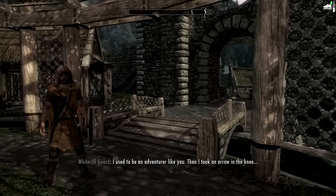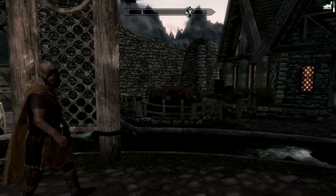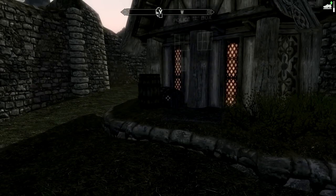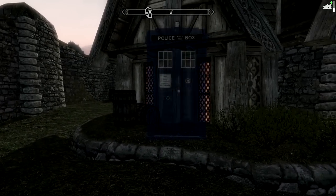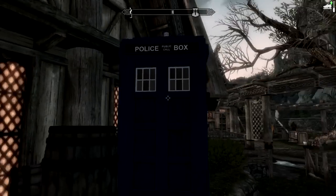Now, in order to find your TARDIS, once you've installed the mod with the link down below, go into Whiterun and head to the cow. Go to the cow and walk into his pen, and you should hear the TARDIS sounds. There it is - the TARDIS is here in freaking Skyrim.